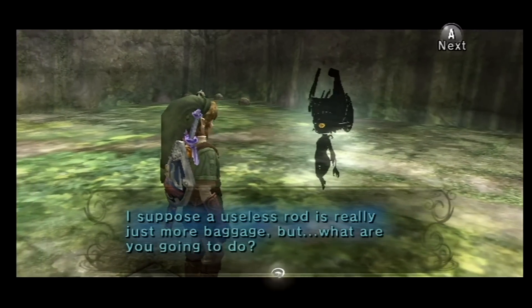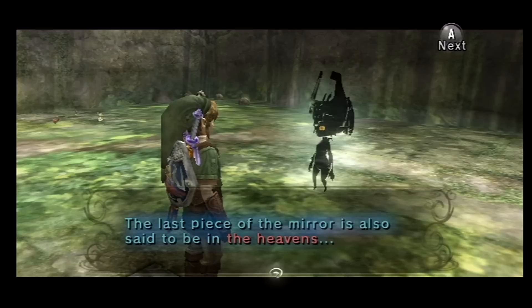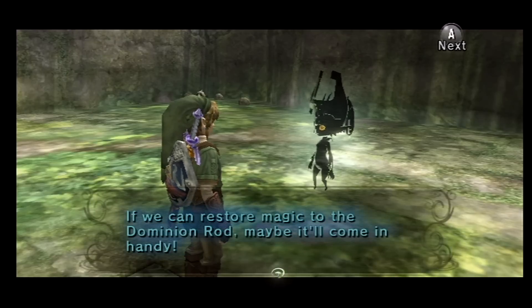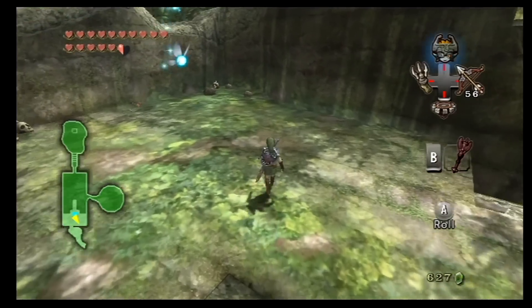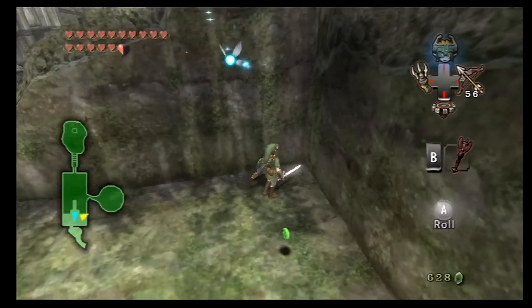A useless rod is just more baggage - but what are you gonna do? This is a video game where we have no capacity for rupees yet we can carry a heavy ball and chain in our pocket along with a vast multitude of miscellaneous items - but rupees? That's the bane of our existence. Midna mentions returning to the sky again. The last piece of the mirror is also in the sky.